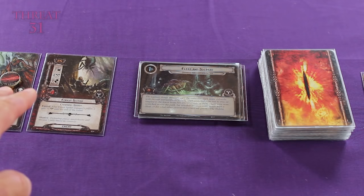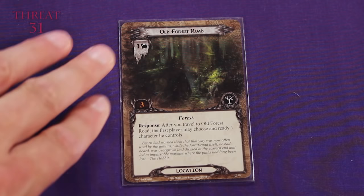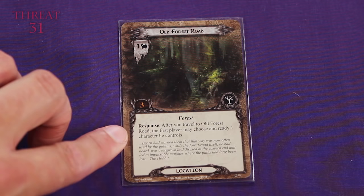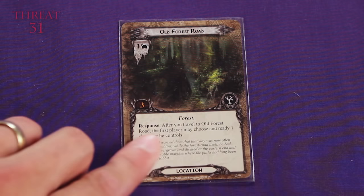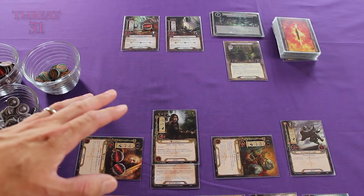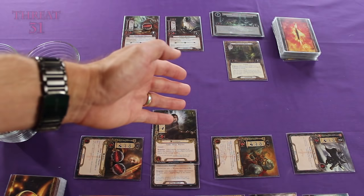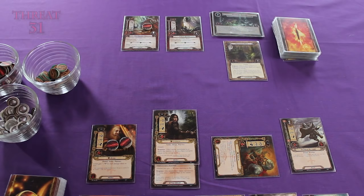I've decided on my travel phase I will travel to the Old Forest Road and make that my active location. Notice on the card in bold there is the word 'response.' A response means there's a trigger, and once that trigger happens you have to fulfill the text. In this case it says: after you travel to Old Forest Road, the first player may choose and ready one character he controls. So by traveling to this location, we've actually earned ourselves a benefit. We're going to be able to ready one of our characters. We know what exhausting is — you take a card and turn it on its side, meaning it can no longer act during the turn. To ready a card means we take it from its exhausted state and turn it upright again, so the card will be able to act again during the turn. I'm going to do that for Gimli.